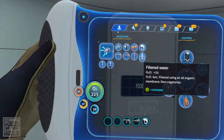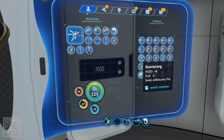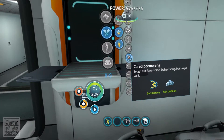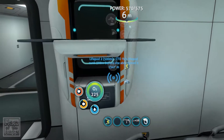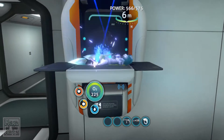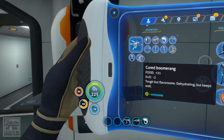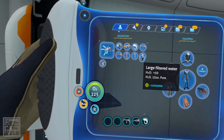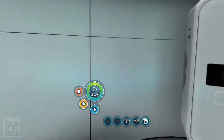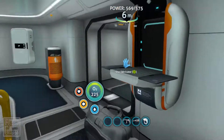So we're going to need to drink some of that water. We're also going to need a little bit of food. Let's cook up a couple of boomerangs. We could even cook up a cured one as we have that salt, couldn't we? Let's do that. Don't think I've ever cooked up a cured one before. And then we'll grab another water, drink that, and we'll go off on a little jolly, shall we?